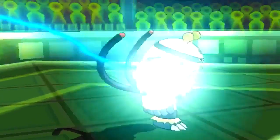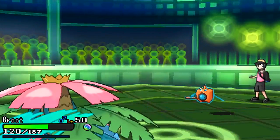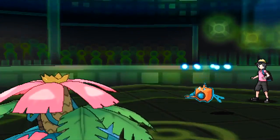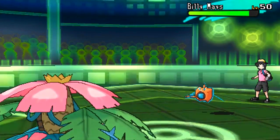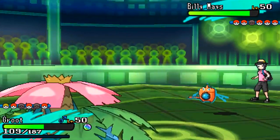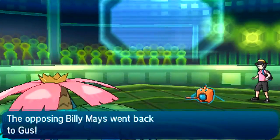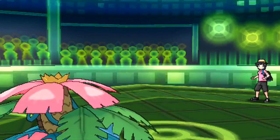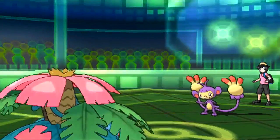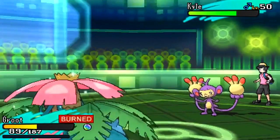He goes for Will-O-Wisp, which is fine — I am specially offensive so it's just a bit of chip damage. He goes for Volt Switch and brings in his Ambipom. I consider going for Synthesis but instead go for Leech Seed to catch something on the switch, which turns out to be quite nice as I'll get a bit of health back. Then I switch into Garchomp, predicting it's a physically offensive Life Orb set rather than a Technician Nasty Plot set.